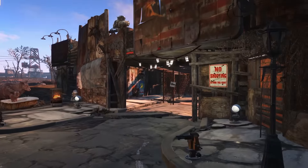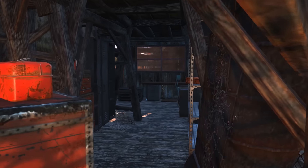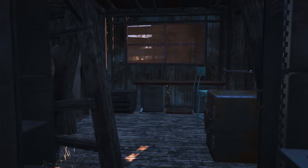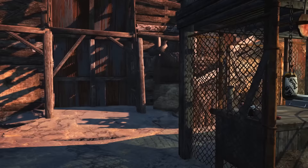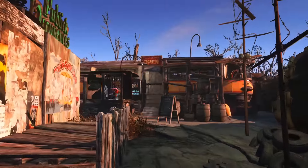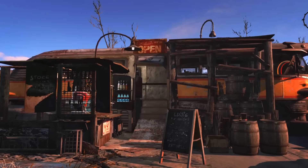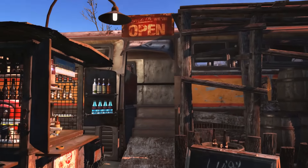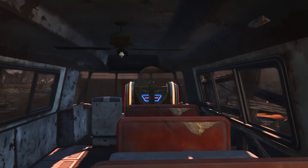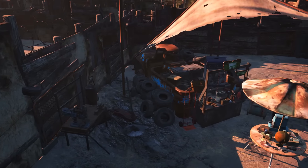And that basically does it for this settlement. You might be thinking, what about on the other side of the settlement? The main problem is when you build so much and you take away the size limit, it can cause a lot of crashes. I've been quite fortunate so far, but I know if I keep pushing it and keep building here, it's going to probably end up crashing and corrupting. But not just that, it's just nice to go somewhere else and start building another themed place rather than keep building the same thing. The other side of the fence will simply be where the security and the people who look after this place stay — just a couple of little buildings where they sleep. So I thought I might as well just move on to the next settlement.